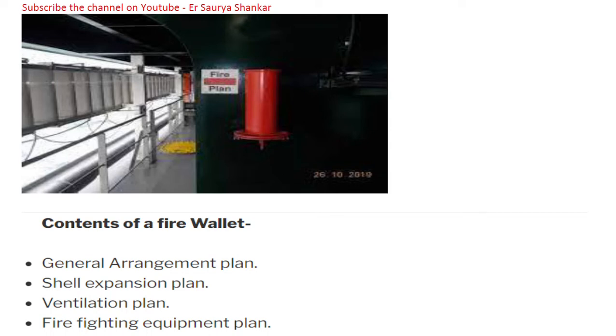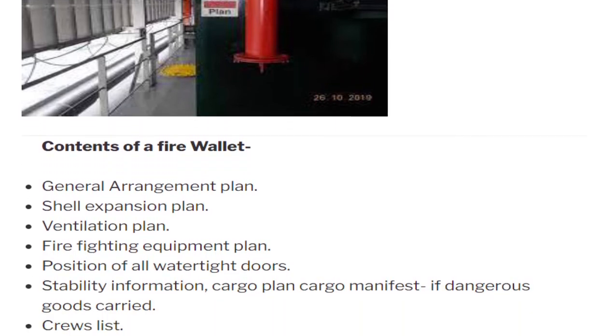In this video we are going to discuss the fire wallet. These days a lot of questions and surveys are asking about fire wallet. On your ships you must have seen this bright red color inverted structure made up of metal — basically iron. Inside there are some documents, and these documents together make up the fire wallet.